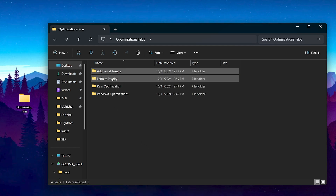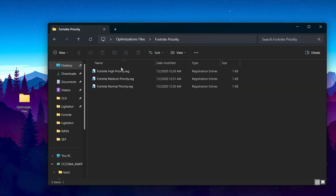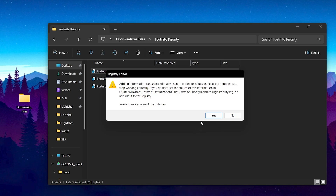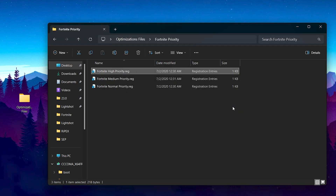Now go back and open the Fortnite priority folder. Set it to Fortnite high priority for maximum performance from your CPU, GPU, and RAM.